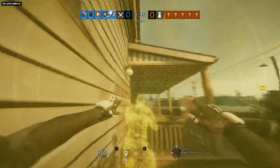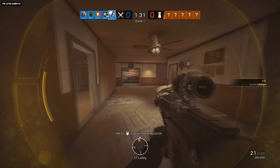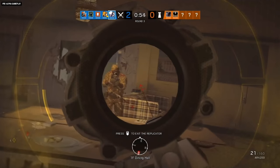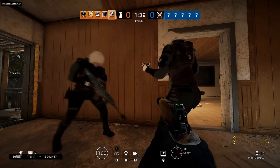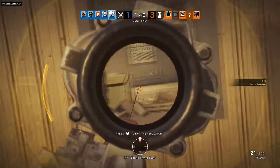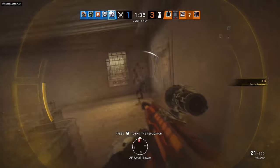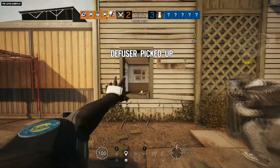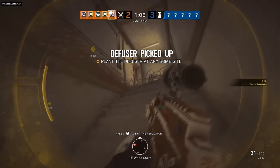Operation Void Edge is also bringing the attackers their own deceptive new threat, even though it's something that can't hurt the defenders at all. This is the new Dutch operator, Yana, and this is her hologram. Using her Gemini Replicator gadget, Yana creates and controls a hologram that looks like her, including her headgear, uniform, and primary weapon skin. It moves like her, with the exception of rappelling or climbing ladders, and sounds like her.